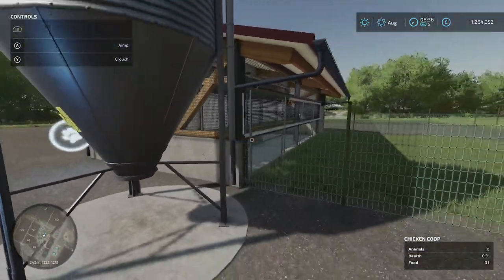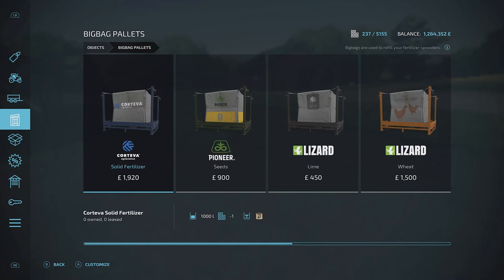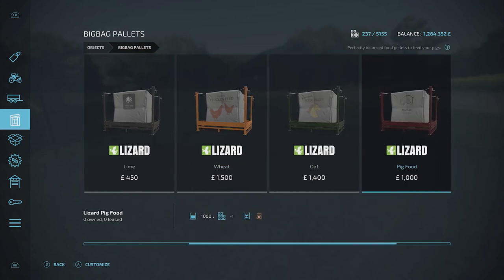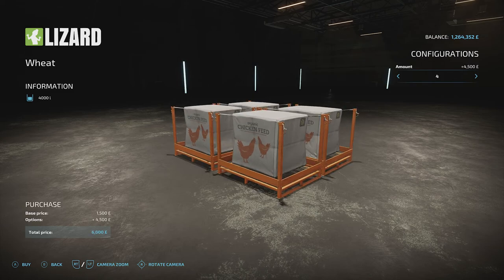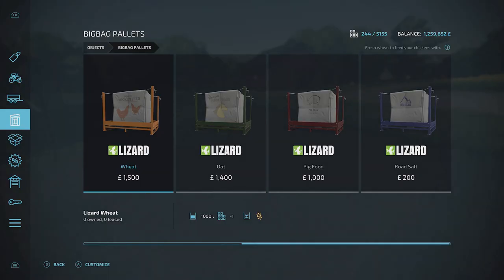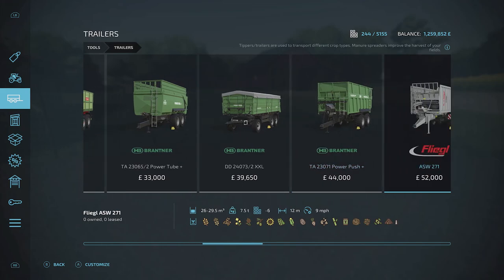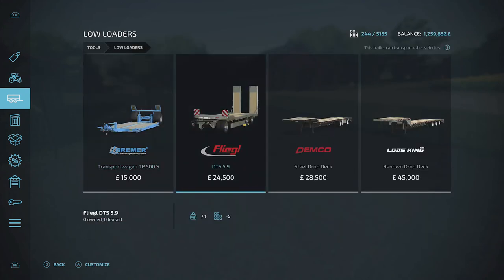So we've got our chicken coop. The next thing we need is food and chickens. For food, I've hit the screens button and going to big bag pallets, then wheat — chickens can eat various things but wheat is the easiest. Press A to customize and you can buy multiple pallets with d-pad right. I'm going to get three pallets for this example. Then we need a trailer — actually a low loader from the tools menu.